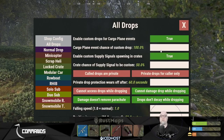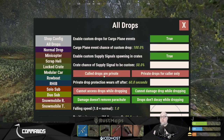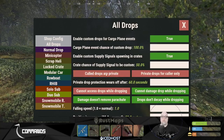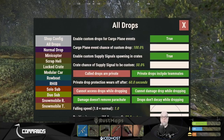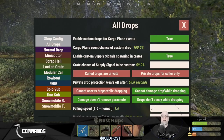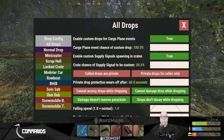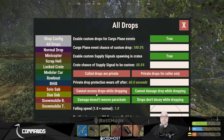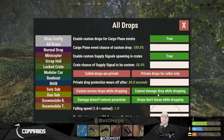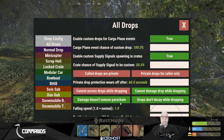You can also define how long it's protected from someone else stealing it — by default, 60 seconds, adjustable higher or lower. Cannot access drops while they're dropping means people can't fly up in a minicopter and snag it out of the sky while it's still falling. Cannot cause damage to the supply drop means people on the ground can't shoot at it and destroy the parachute. And damage doesn't remove the parachute — all of these can be toggled on or off to suit your server.